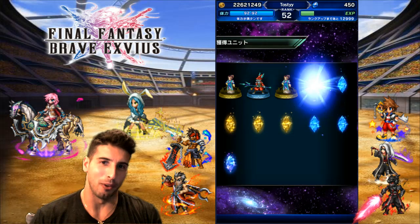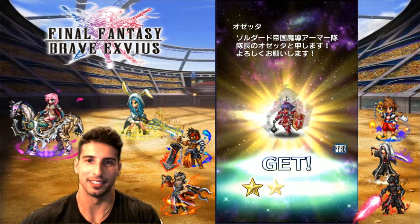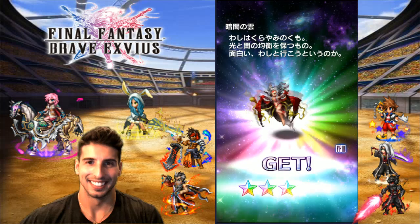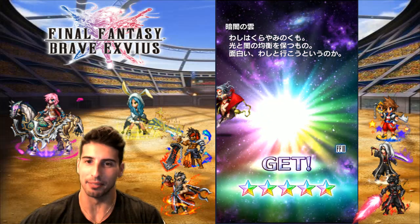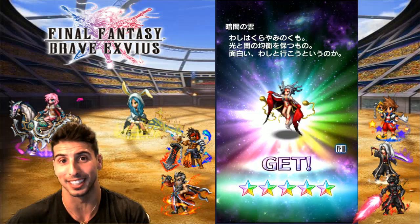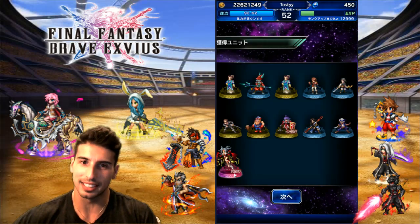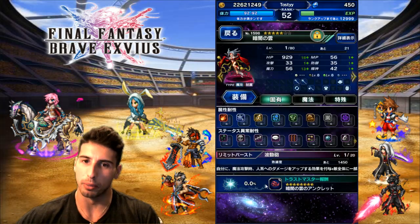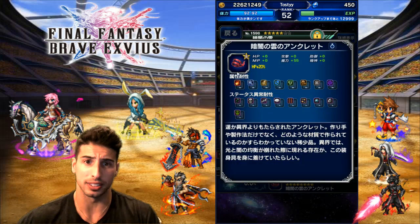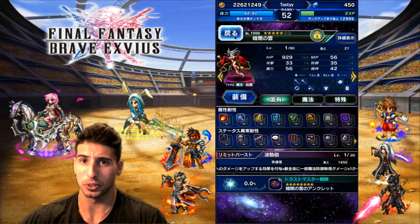We got one rainbow — can we do it? Hey, Cloud of Darkness! I'm not gonna say no because that's a new unit and I think she's time-limited since she came out with Onion Knight — CG Onion Knight. So that's really really cool. We did not get CG Tidus, but hey, a rainbow is a rainbow. Let's see that beautiful TMR — accessory: magic plus 55 on raw stats and HP plus 20%. That's pretty nice, I'm not gonna say no.